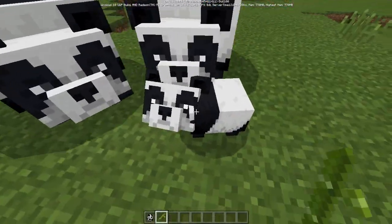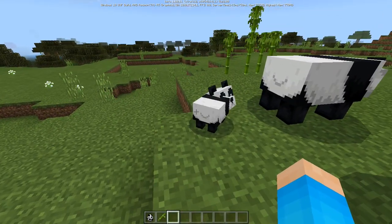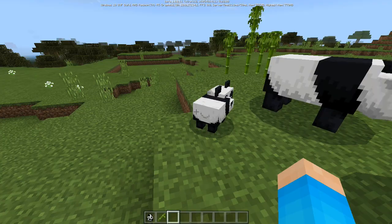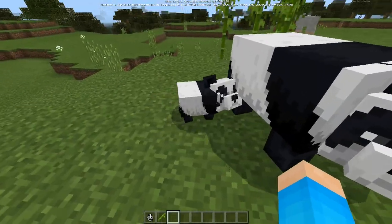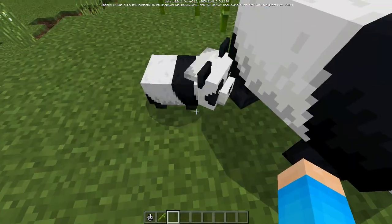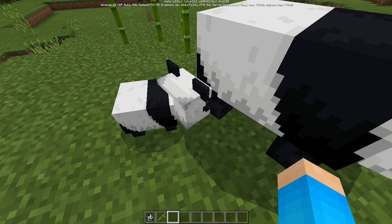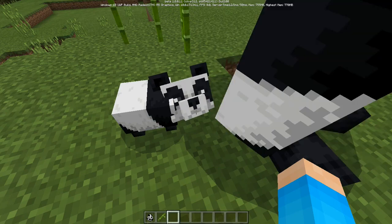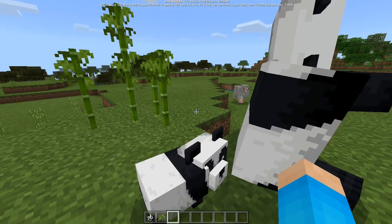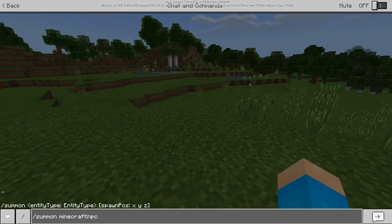Look at this cute little baby panda! A really cool thing about baby pandas is that if they sneeze, they actually have a chance of dropping a slime ball for you. The little baby panda sneezes and has a rare chance of dropping a slime ball — it's a bit disgusting picking up its bogeys, but it's a cool way of getting slime balls.